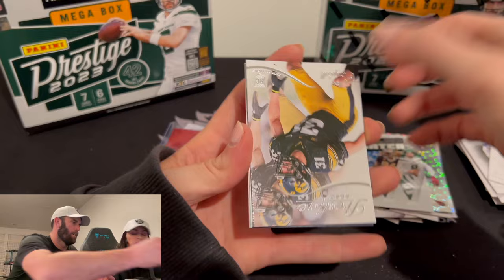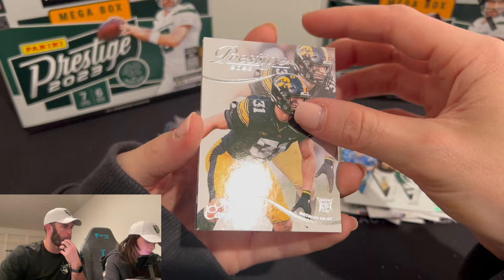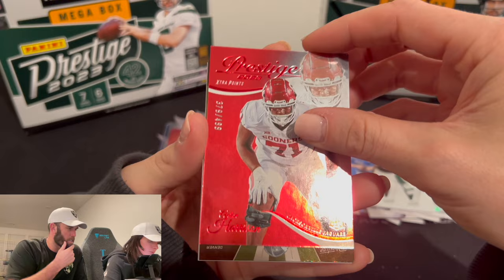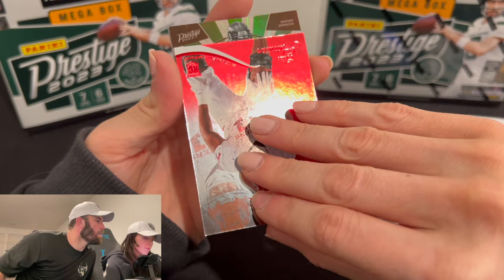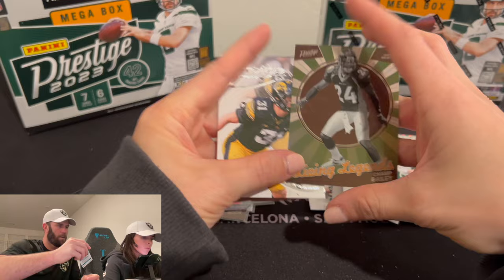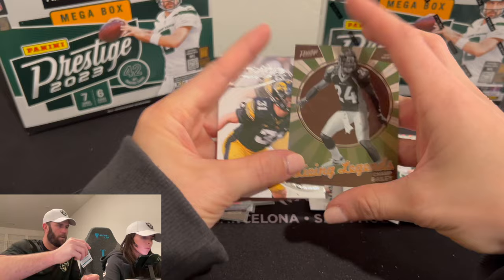Anthony Richardson, rookie. Very nice. Another numbered card — Living Legends. Champ Bailey. Champ Bailey, Living Legends. We have an offensive lineman, Anton Harrison, on the red. And then finishing off with a Campbell rookie.